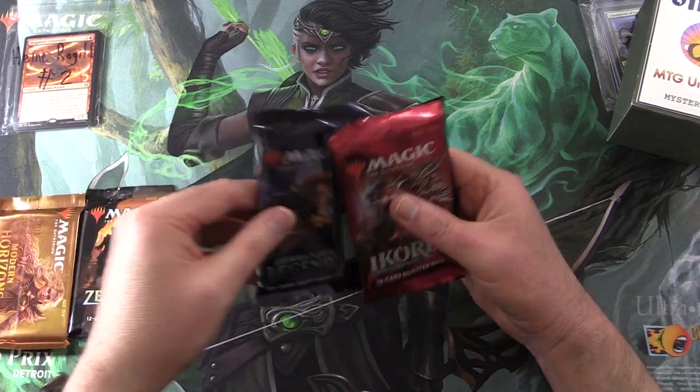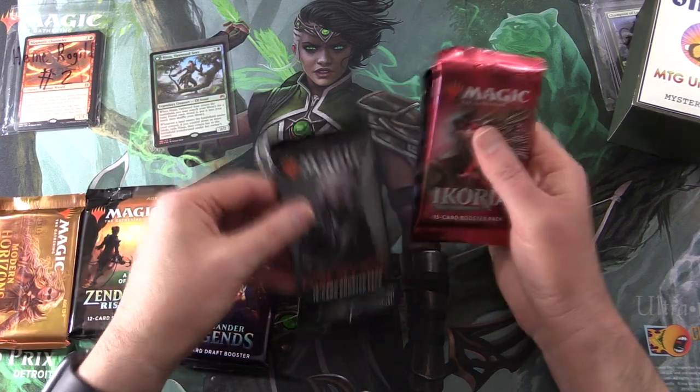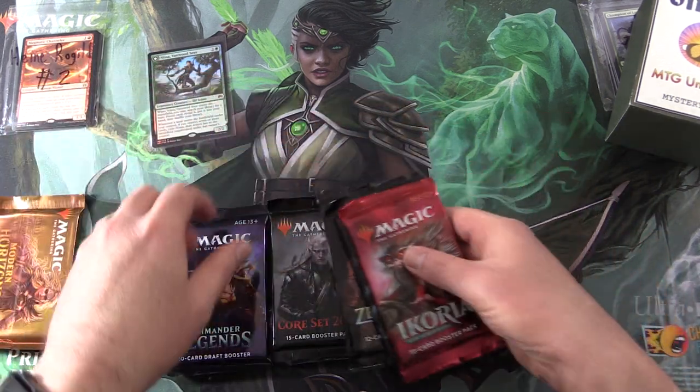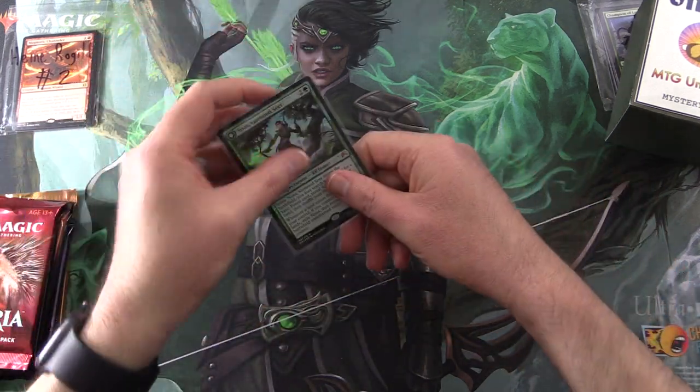Modern Horizons, Zendikar Rising Set Booster, Commander Legends, Core Planeswalker, Core 2020, Core 2021, and Ikoria. Alright, let's get into it.